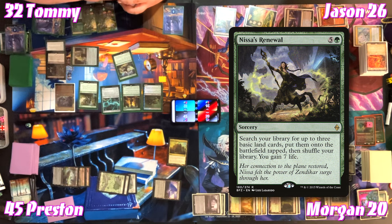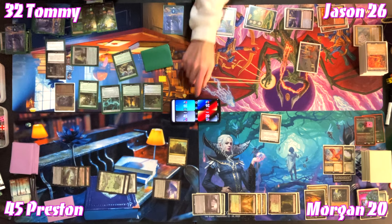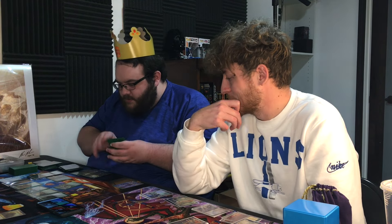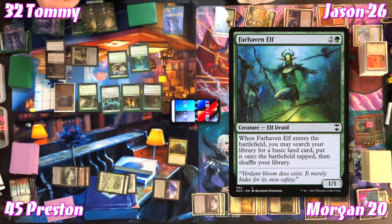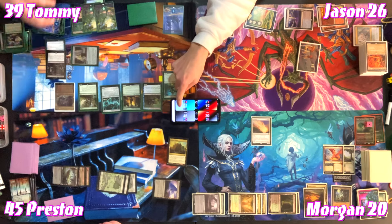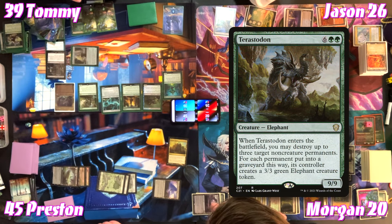Tommy is still the monarch. He casts Terastodon and cascades — Renewal — searching for up to three basics, putting them on the battlefield tapped, gaining seven life. The cascade off Imoti gives a draw. Tommy draws off Terastodon's trigger too. Far Haven Elf searches for another basic. Terastodon may destroy up to three target non-creature permanents — the table suggests hitting Yavimaya so Tommy loses his fixing.